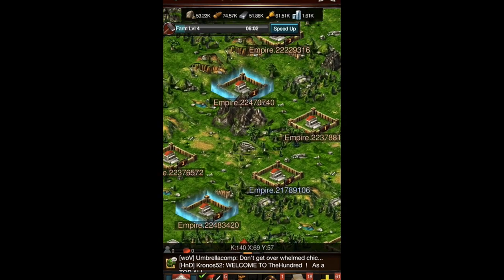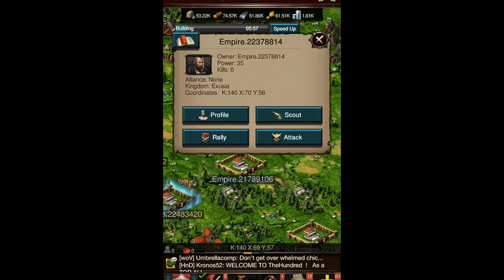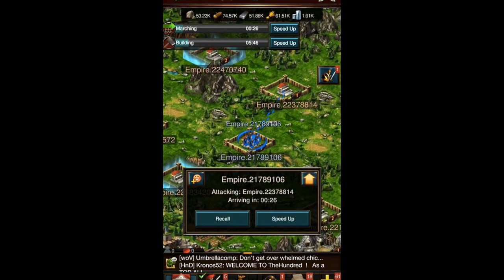I decided to attack the nearest base to me, so I attacked it — let's go! I'm sending everybody. I don't know anything about attacking yet in this game, so I'm just going to send everybody and see what happens.